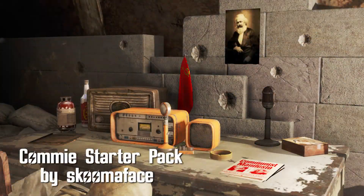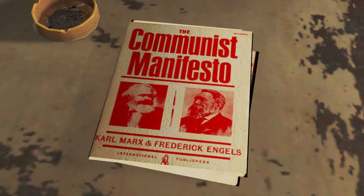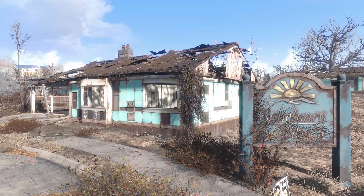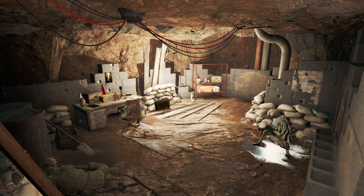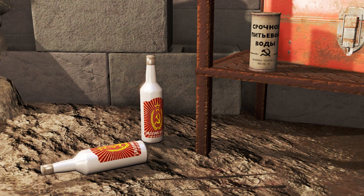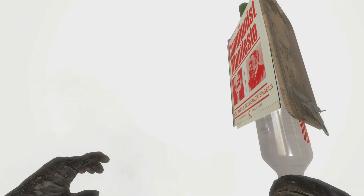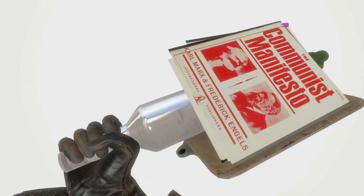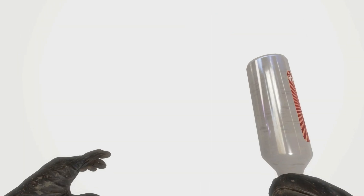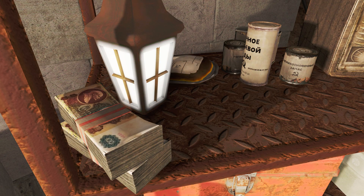Kami Starter Pack by Skumaface. If your child's wanting to get started as a Kami, then this mod's perfect for them. Included is a small cellar located in one of the sanctuary houses. Inside you'll find dozens of new items and collectibles, 2 armor sets, a new melee weapon, decorations, and recipes for your chem station. There's also an old USSR embassy in Goodneighbor, but my game kept crashing unfortunately, so not sure if that's a problem with my mods or the mod itself. If your kid isn't a Kami after this mod, then I don't know what to tell ya.